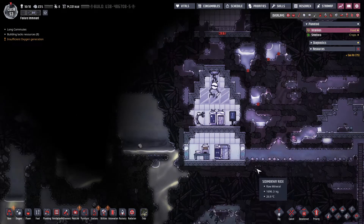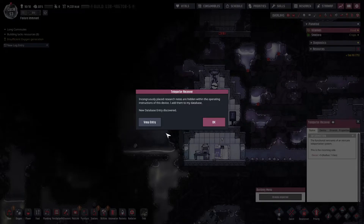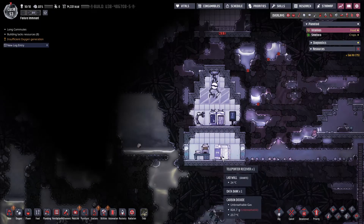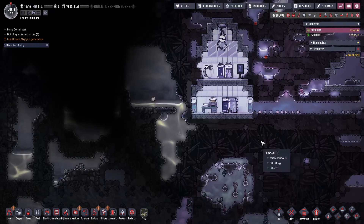There's a teleportation device - well, we don't want to go there yet. What's this here? This is a teleport receiver. I got a little data thing out of it - that's good for later research.